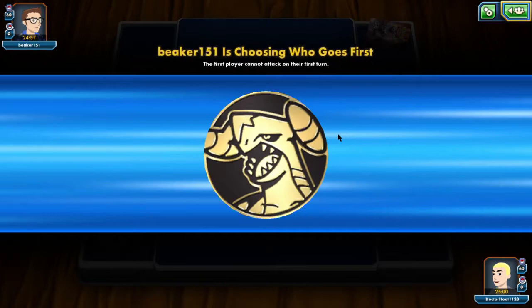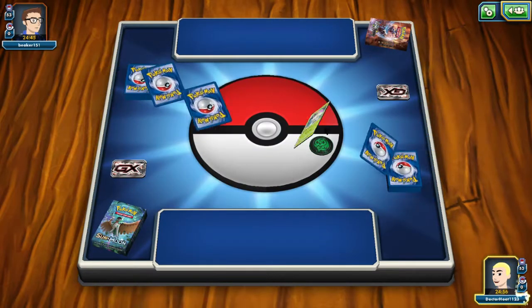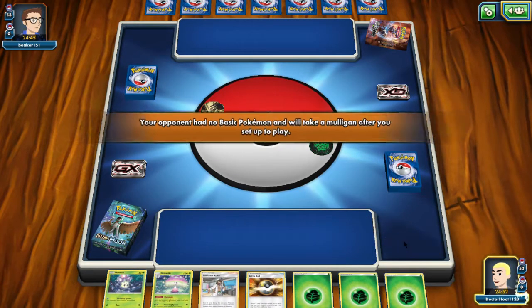I lost the coin flip — he called heads and got it. Who's going first? Beaker? My turn, I'm going first. So other people choose that. This is the Dudley Strike, Salt and Strike. No basic Pokemon.